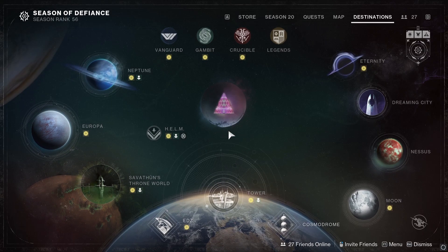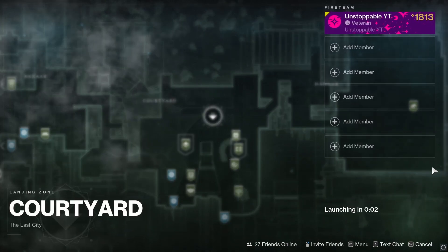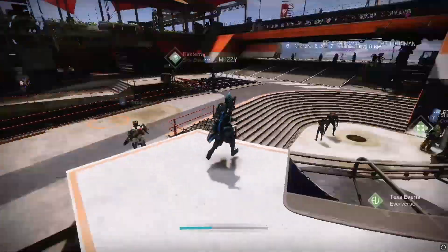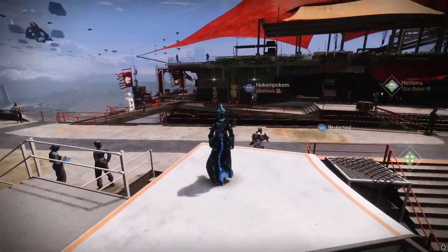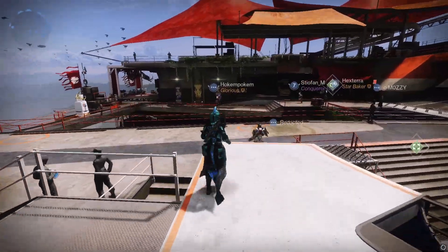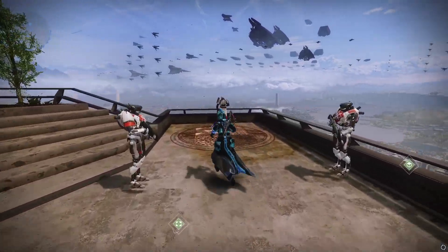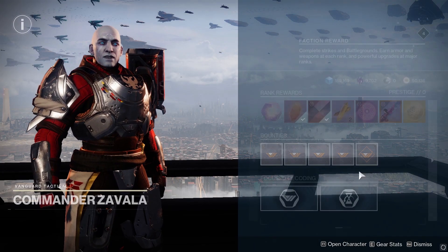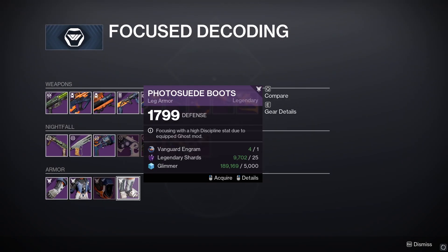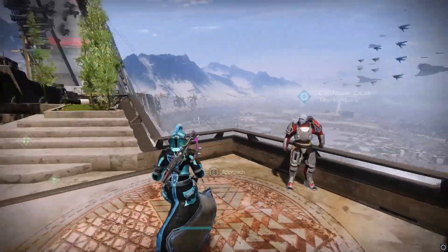For this method, we're going to want to head over to the Tower. A lot of people do not know this because in Lightfall it has changed. Usually each week they would sell a standard set of gear, however if you go over to the vendors and you've got some engrams, go over to Zavala. If you look at the bottom, we do have focus decoding and as you can see they are selling armor pieces.